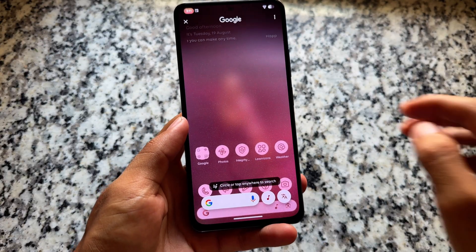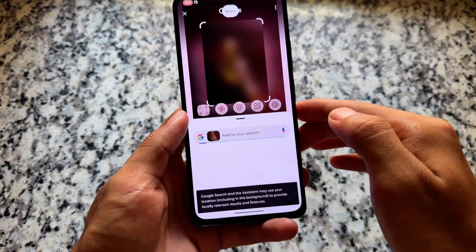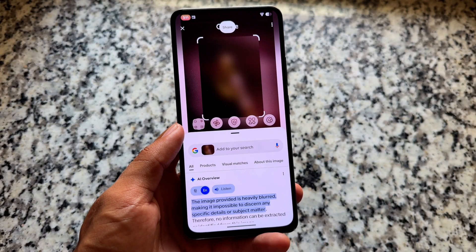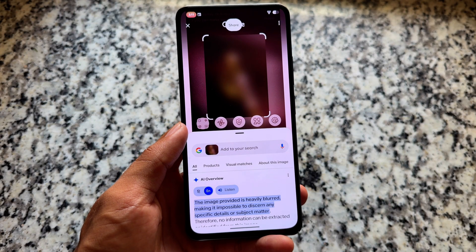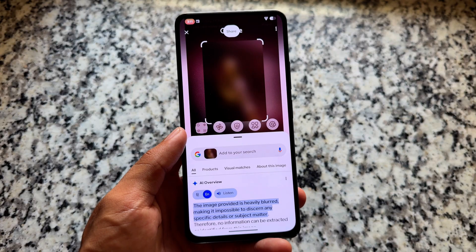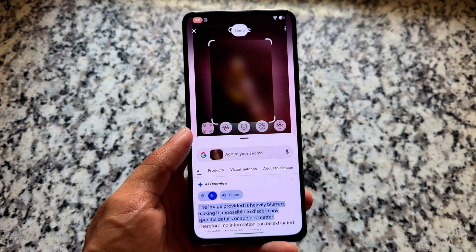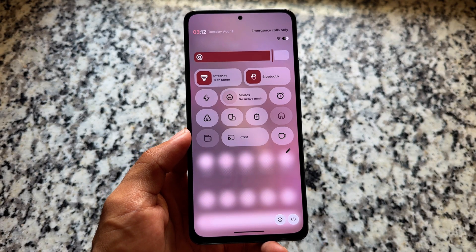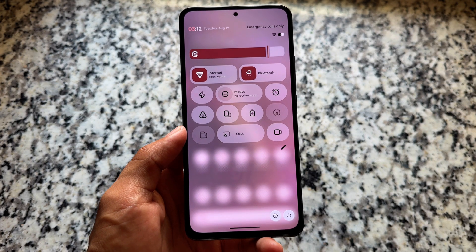Circle to Search is available and working fine with no issues at all. If it's not working for you, simply install or update the Google app from the Play Store. If you're using the vanilla variant, things might differ, but if you're using the Google Apps variant, it should work for you.